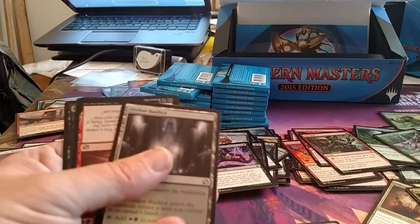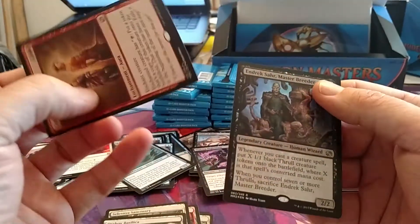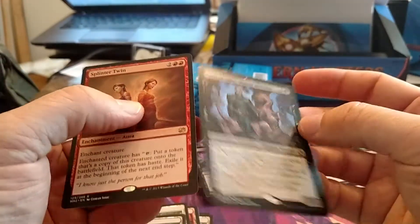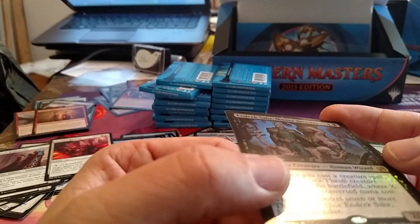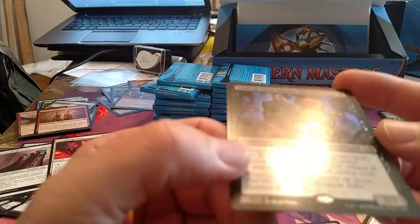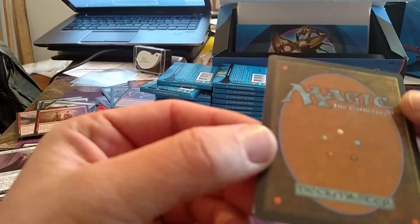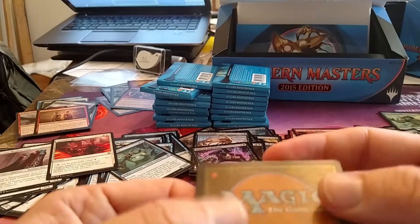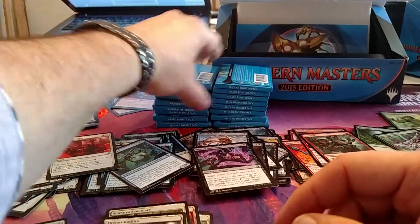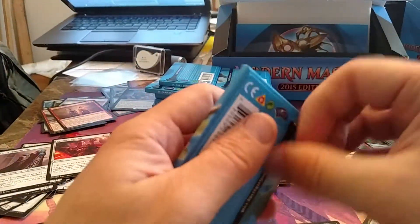Expedition Map. Another upside down rare — well, at least that's a Splinter Twin. My foil rare is not looking good for me. This one doesn't have those messed up lines on the front, but it does have some damage on the side — there's a line up there and some damage. It's hard to tell in the video, but whatever.